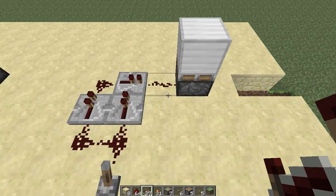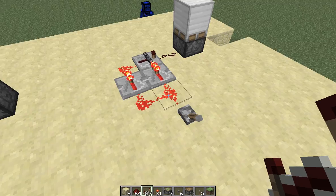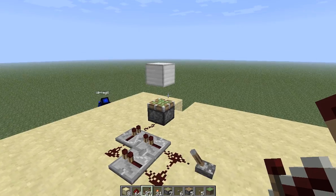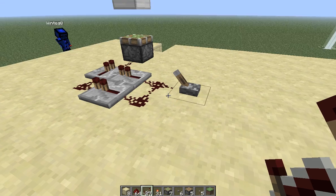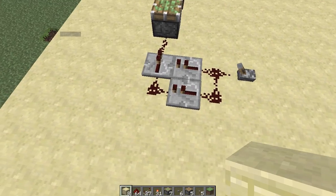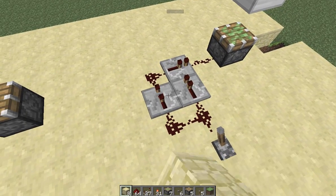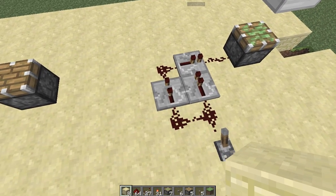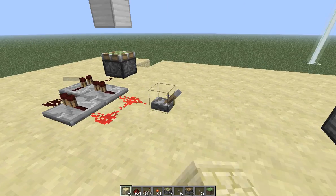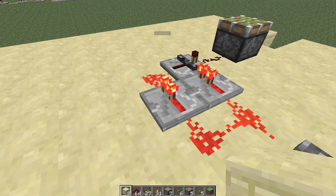Here we have a falling-edge monostable. The idea is that when you depower this, it'll turn on that piston for one tick and spit the block up. For some reason this works, even though technically with these timings, this repeater should have to be set to two — but it does work on one. The idea is that this repeater is locked and powered at the same time.